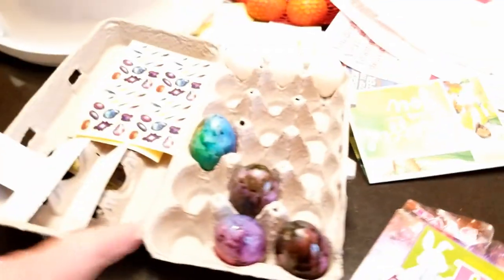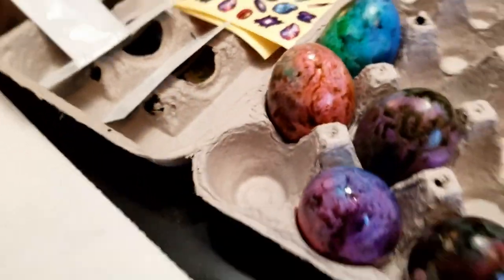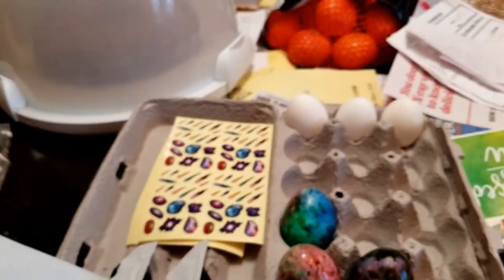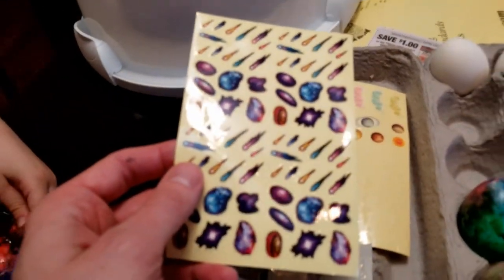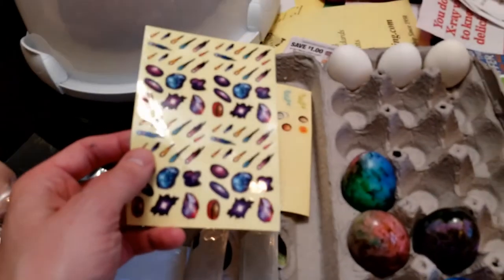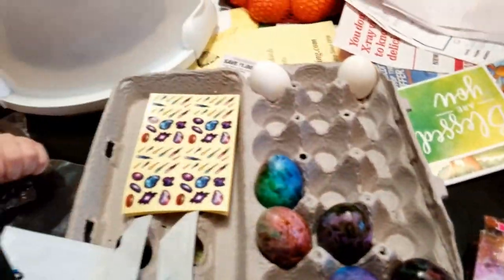Gavin, oh that looks good too — blue and red! All right, place them down, place them in. That one does look kind of cool. All right, who's got the third egg? Put your third egg up here. These are stickers for later. All right, you got it. Kieran, put it in — look at my hand.